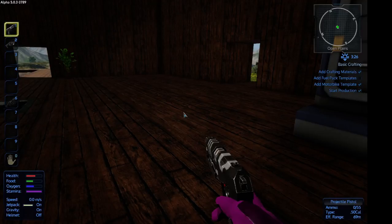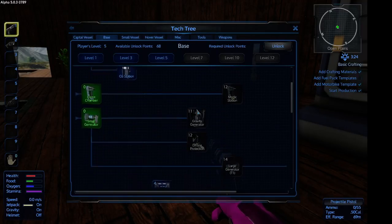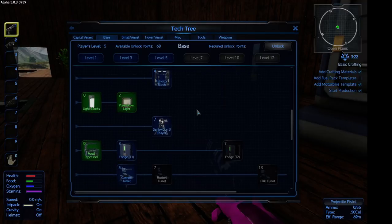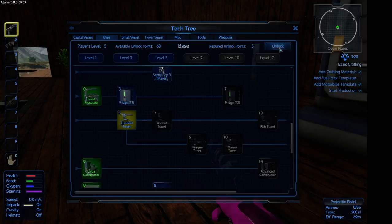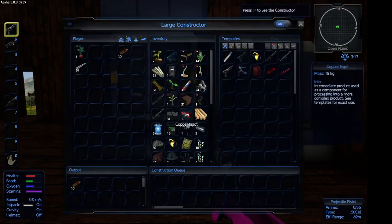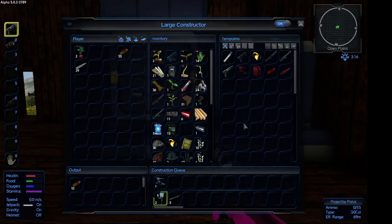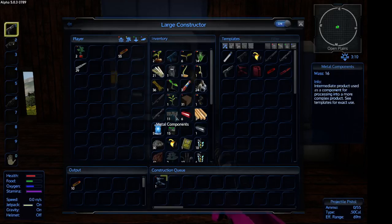So while that's doing that, we're going to quickly keep an eye on stuff and go to the tech trees. We're going to go to Base, and the first thing we're going to be looking for is a cannon turret. We're going to unlock it — the cannon solid turret uses 30mm bullets. So we've got the cannon turret, so we're going to make that straight away.